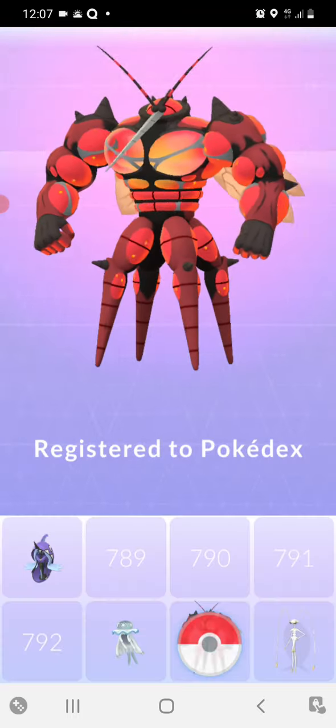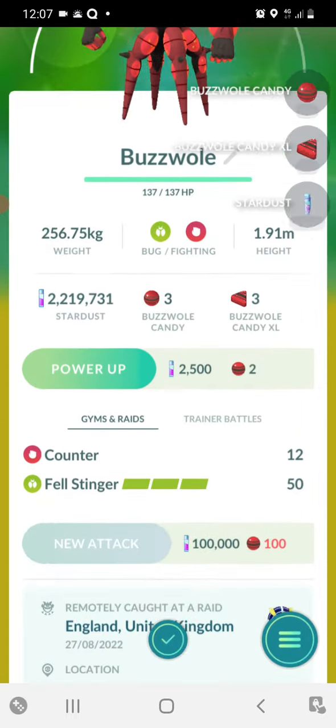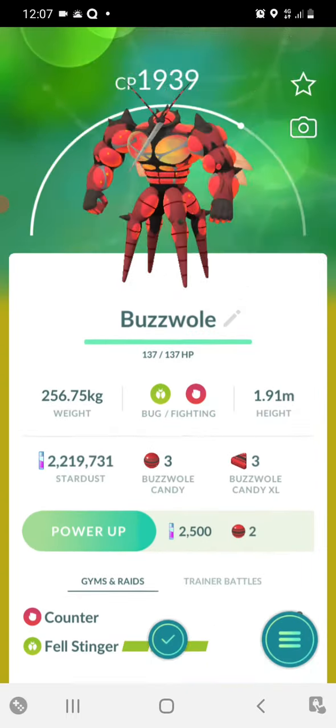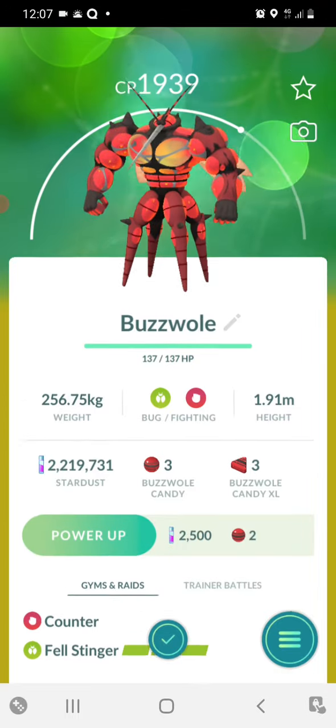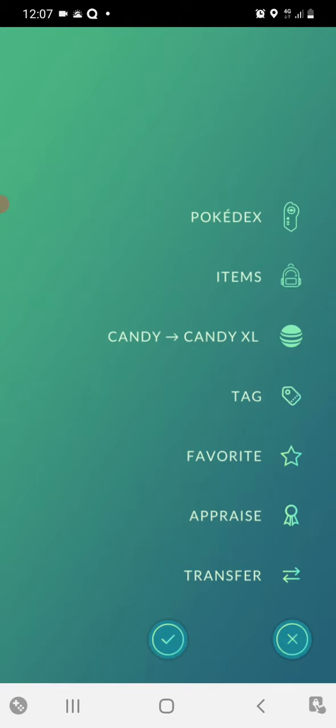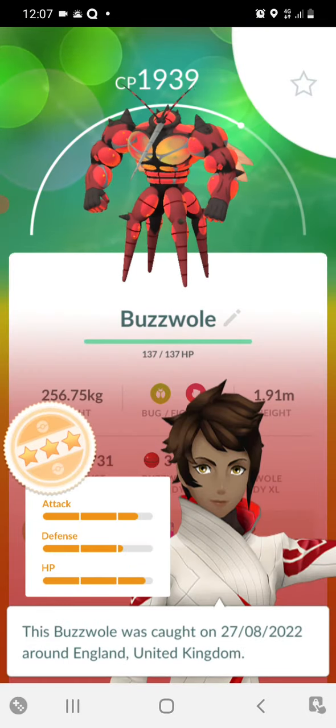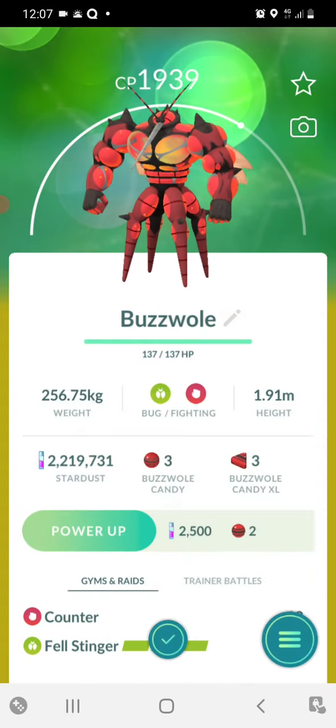Registered in the Pokédex. So far it's got Counter and Felstinger. It would have been good if it had Counter and Super Power as those are the best moves, but I'm going to take what I can get. Let's check his IVs. Pretty good. I don't think I'll be using him competitively any time soon, but it's just nice to have him for the Dex.